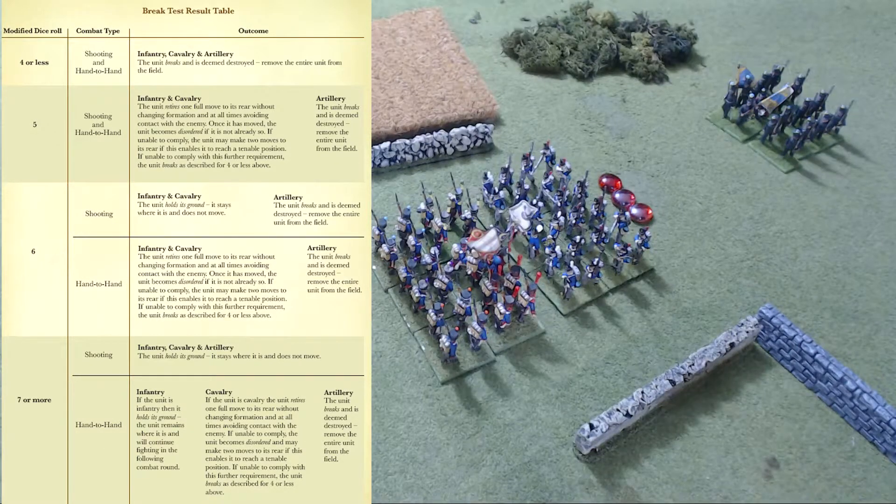If they roll a seven or more — a good roll — from shooting, infantry, cavalry, and artillery all hold their ground. If it's hand-to-hand it's a bit more scary: infantry hold their ground, but cavalry retires one full move to the rear without changing formation; if unable to comply, the unit becomes disordered and may make two moves to the rear; if unable to comply with that, it breaks. Artillery breaks. The only time artillery won't break is if it rolls seven or more from shooting.